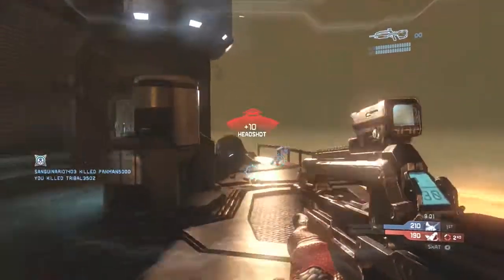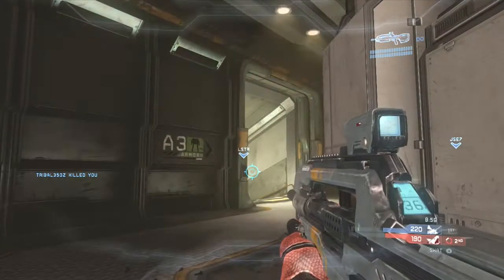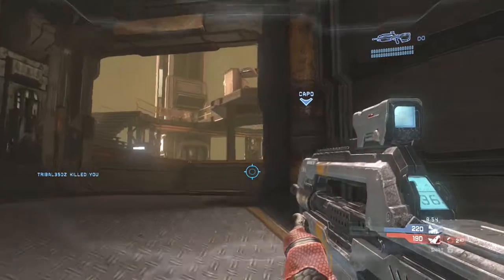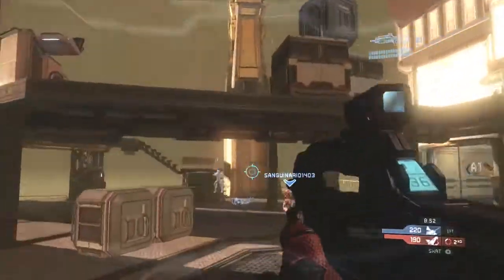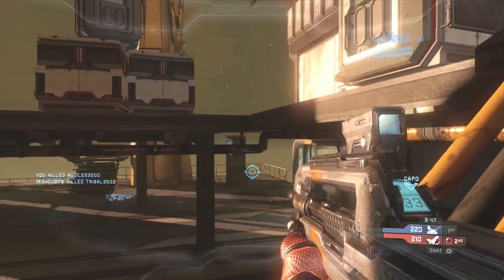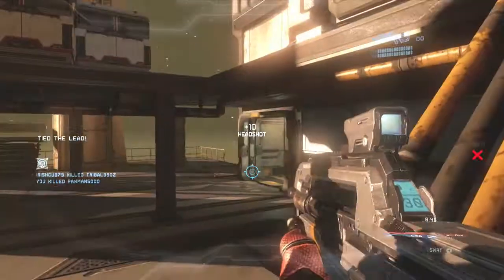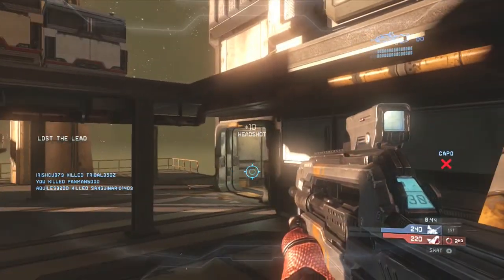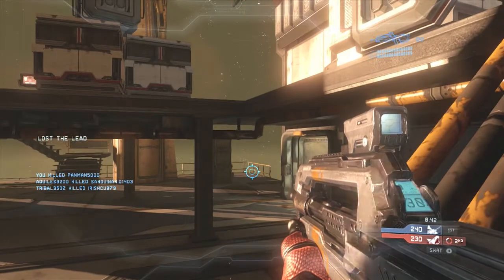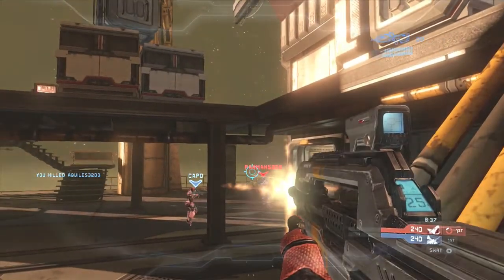This is a bad play on my part — I accidentally end up falling off the map, a little too eager to jump out and get that kill. That's a small disadvantage of using Bumper Jumper. This is where I start changing up my strategy. I can hear both guys coming over the lift, and then a third guy comes over it. I don't know why you'd want to come over the lift that many times.